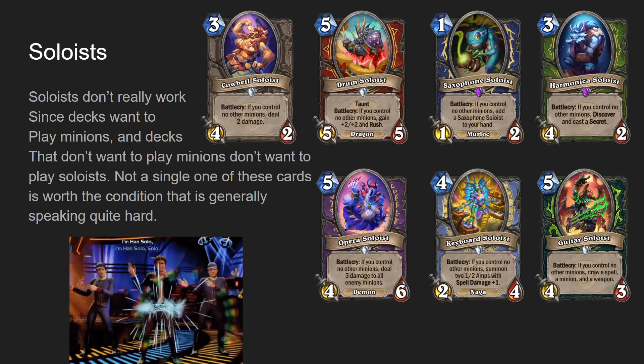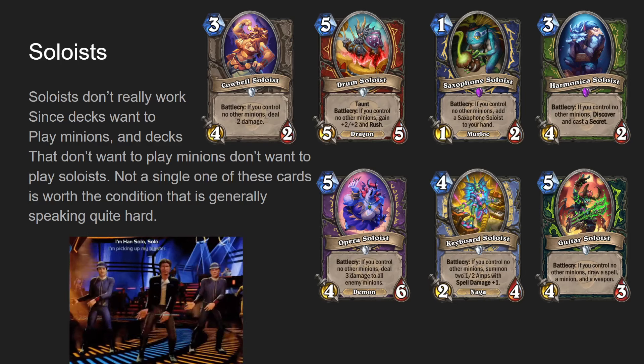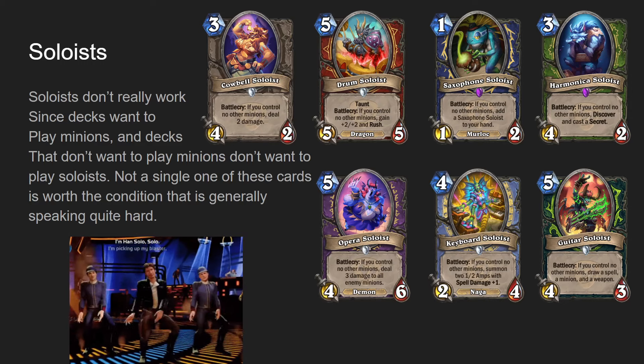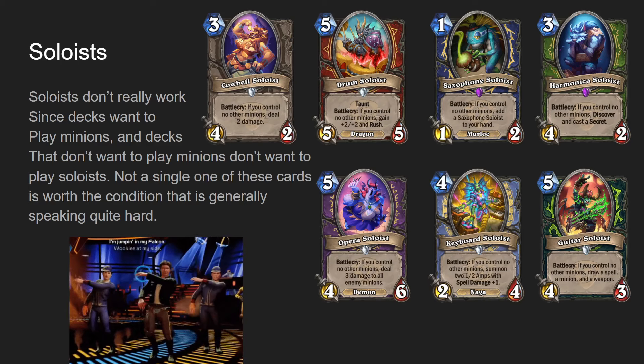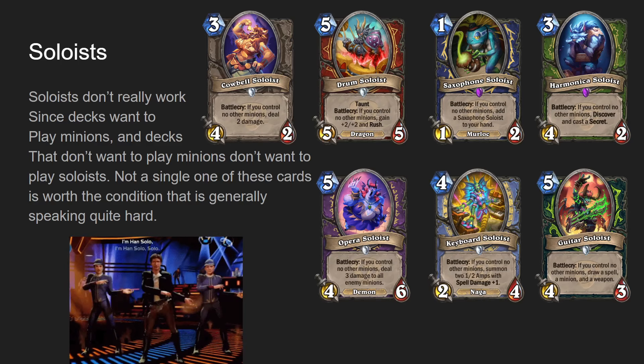Cowbell Soloist is a three mana four-two, battle cry: if you control no other minions, deal two damage. That's not good. There are three mana three-twos that already do that without a condition, so why would it not at least deal three damage?